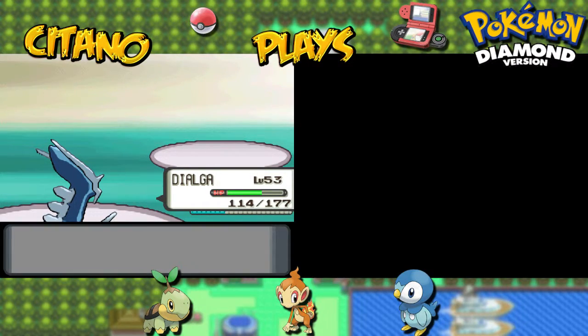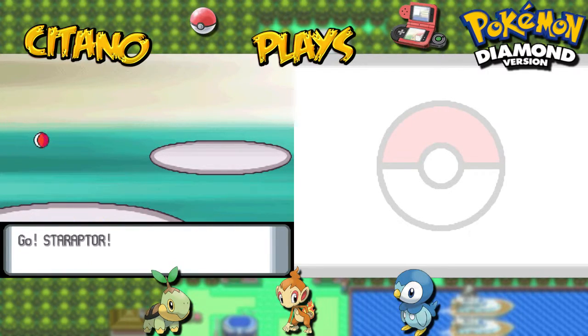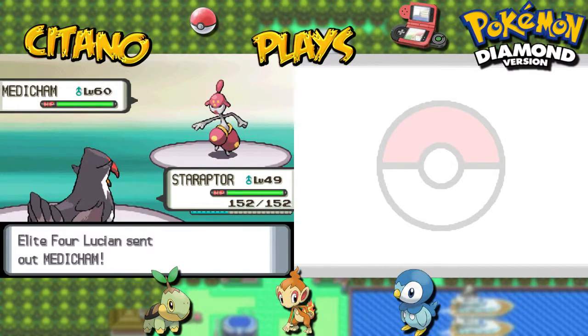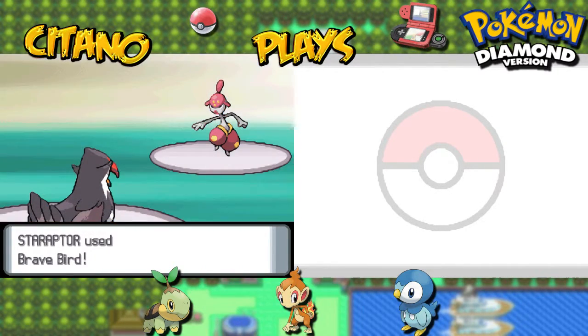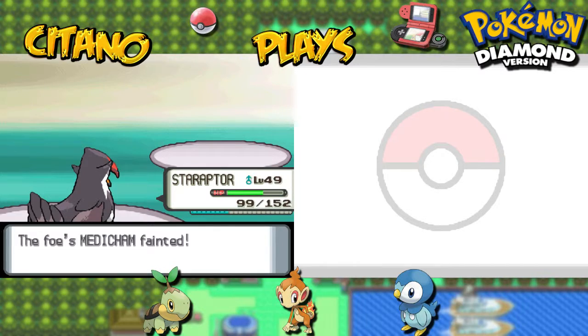Next up will be Medicham. Let's switch in Staraptor for this one. Medicham is part Fighting, part Psychic — which means it's not that strong against Flying moves. It's level 60 though. I'm confident we'll reduce his attack power with Intimidate in case he wants to use a fighting type move. I'll use a Brave Bird — get a first strike against Medicham. It is! One-hit KO on Medicham. The Brave Bird does the damage.